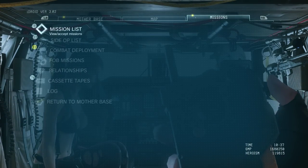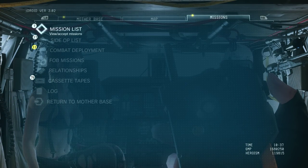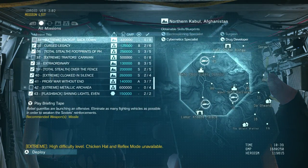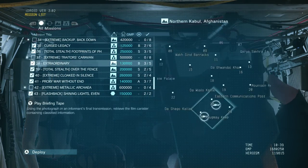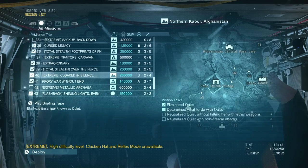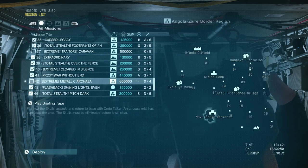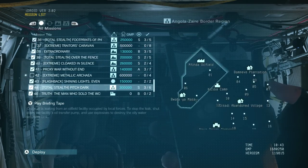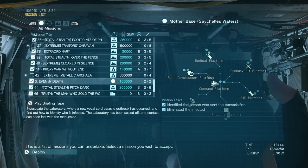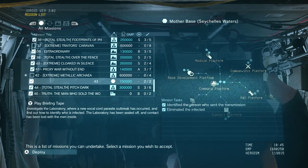First of all, you need to know when in the game to be aware. Basically, once you've got her in Chapter 2, her second extreme mission around mission 42-43 is when you need to equip the butterfly emblem.